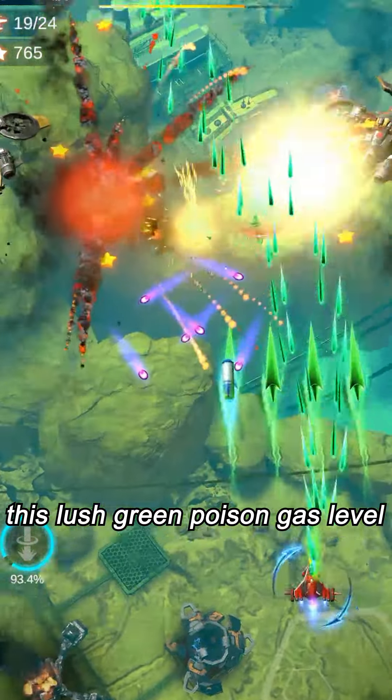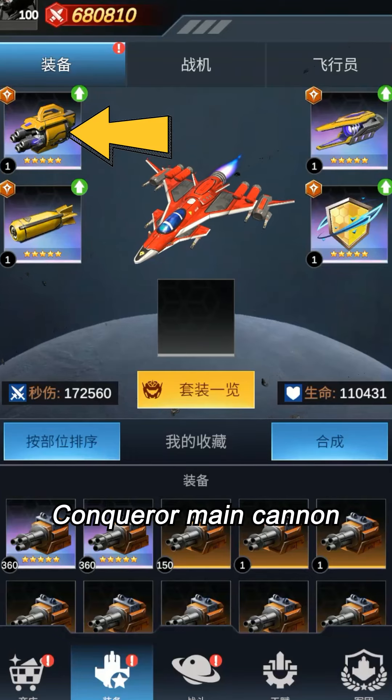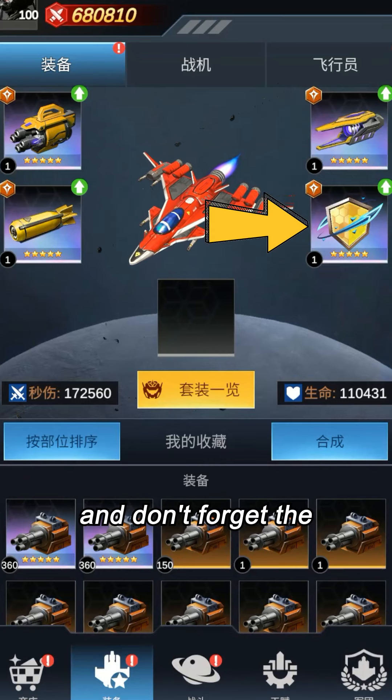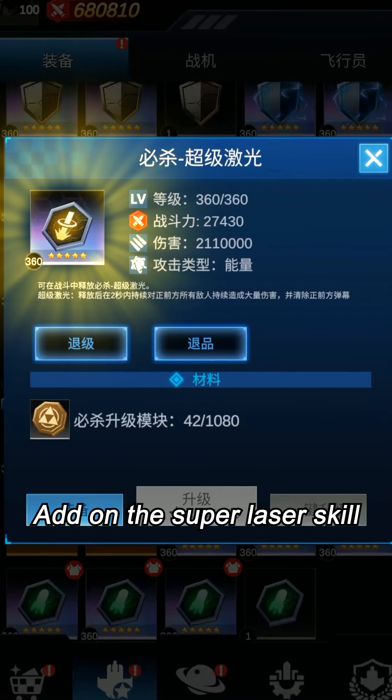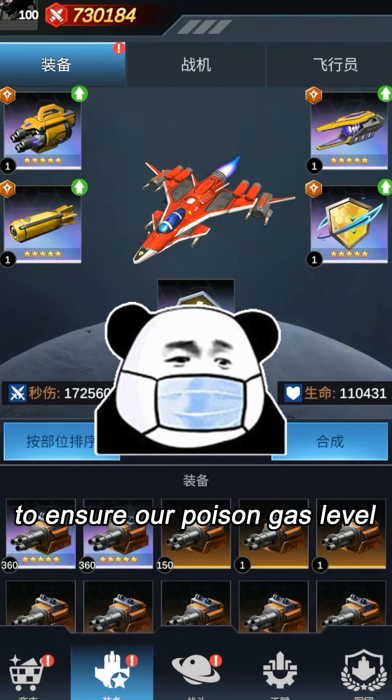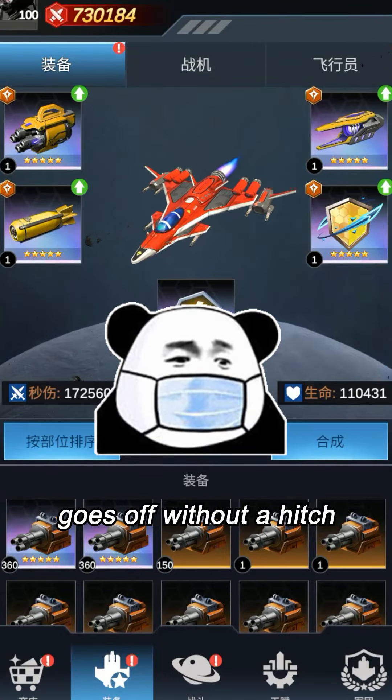Have you played this lush green poison gas level? First, equip the conqueror main cannon, secondary cannon, and missiles, and don't forget the conqueror's armor. Add on the super laser skill, and finally wear a mask to ensure our poison gas level goes off without a hitch.